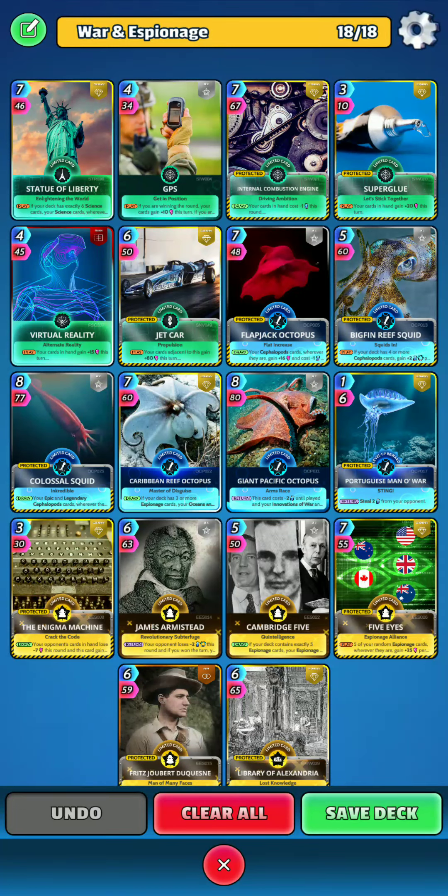What's the crack everybody, welcome back to the channel, Cards Everywhere here, bringing you another weekly league deck profile. Today I've got an Espionage, a Cephalopod and a little bit of Innovation of War, which is part of the arena this week.